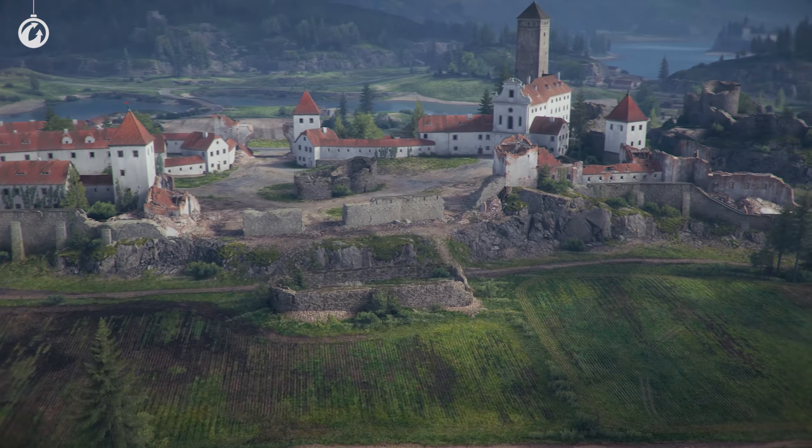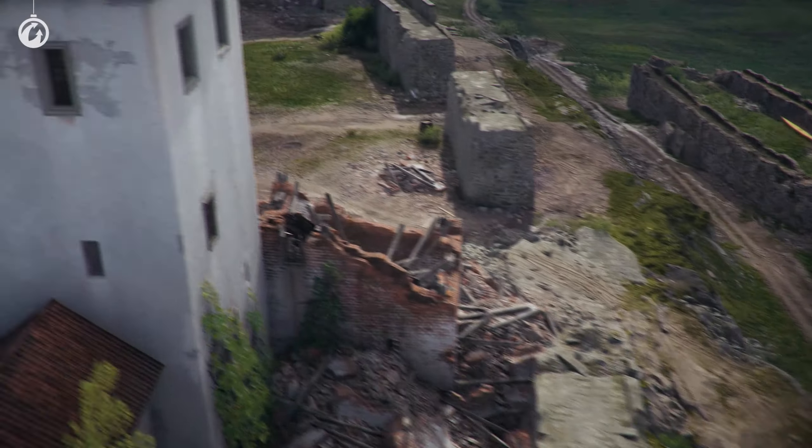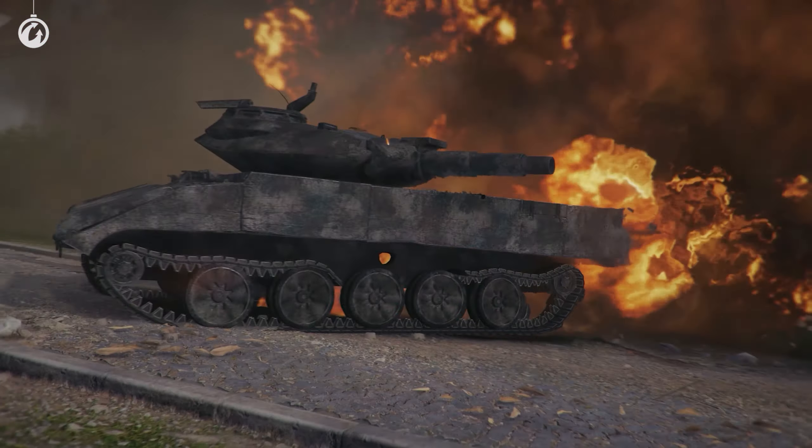Outpost with new paths to the hill in D4 through D5 and E4. You can find your own recipe for victory on each of the new maps.